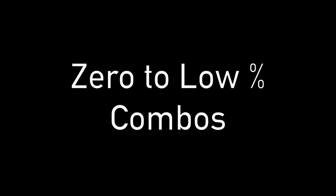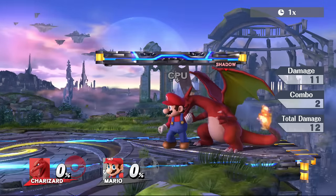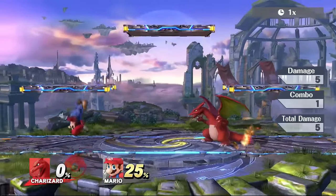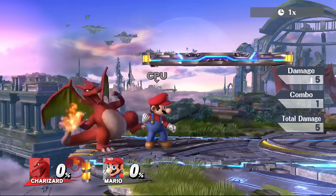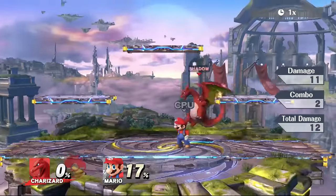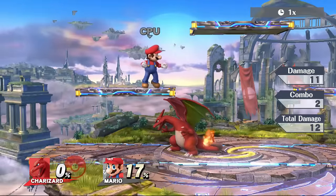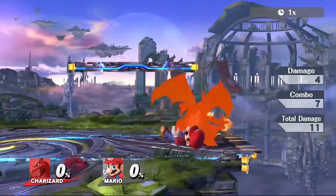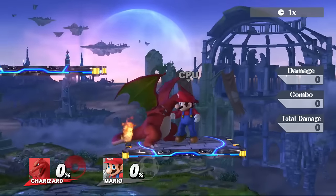Starting with some zero to low percentage combos, we're going to start with the down throw with Charizard. It's been kind of reversed where the up throw is now more of a kill move and the down throw is more of a combo potential move. You're going to have a down throw into forward air, and you can even combo off of that further if your opponent doesn't DI correctly — into some more jabs or even a jab reset into a grab again. You just have to pay attention to how your opponent is DIing and react to it, but in most cases around zero to about 20 percent you can get this off without too much of a problem.